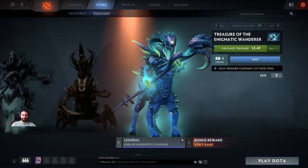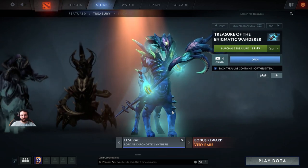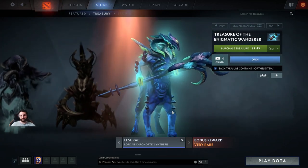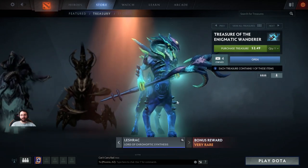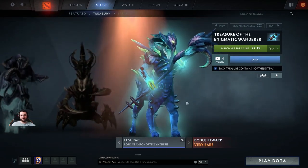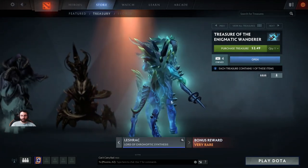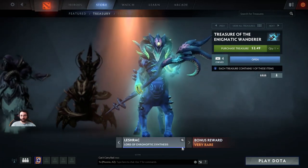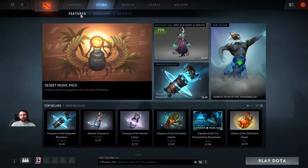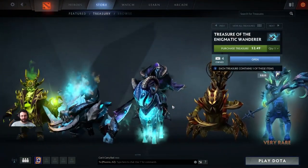Last but not least, the rare — the very rare bonus reward — is a Leshrac set called the Lord of Chronoptic Synthesis. This set was created by Kunkka and Conras. Another set for a hero that just doesn't really have that much, and I think this changes him a lot more than past sets as well. So really happy with this chest. And remember, 10% of the proceeds will go to the prize pool of Captain's Draft 3.0.